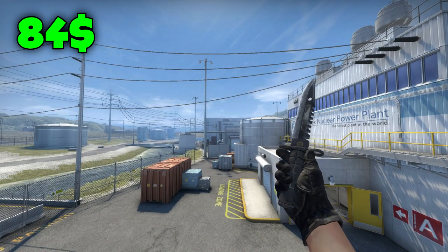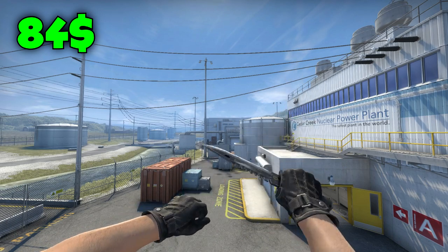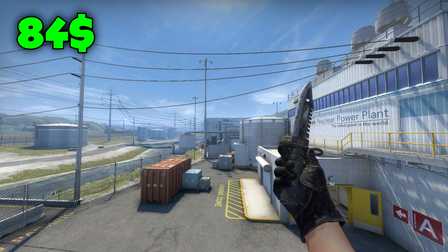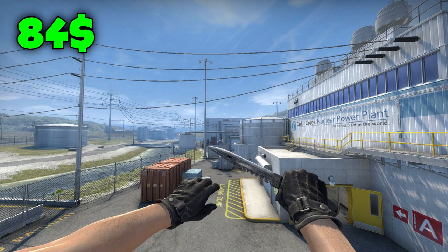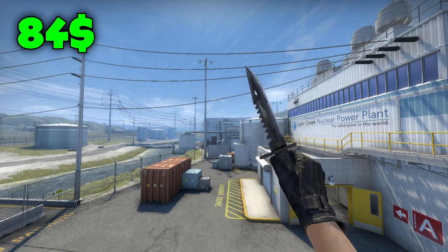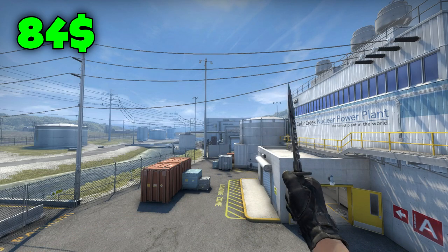First place for the $100 knife goes to the M9 Urban Mask Battle Scarred for $84. Many people call it the poor man's M9 Vanilla, and it actually is almost like a Vanilla if you get a really bad float on it. The worst float you get on this Battle Scarred knife, the better it actually looks, because it makes it look more like an M9 Vanilla. The M9 Vanilla costs around $160, where this knife only costs $84 — almost half the price for almost the same look.